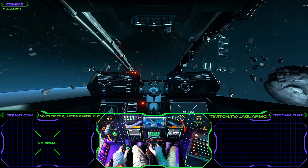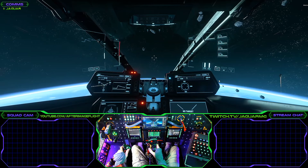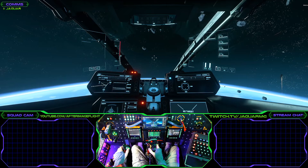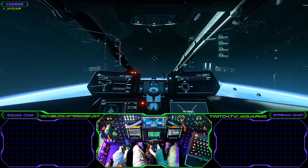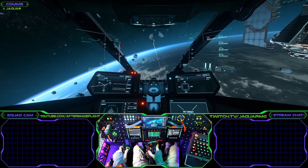The way I have mine set up is trying to match the directions on the power triangle as closely as possible to the hat switch. If I move the hat to the left, that moves power towards weapons. If I move the hat to the right, that moves power towards shields. If I move the hat down, it moves power to engines. If you have a four-way hat, you can use pressing up to reset to center — bringing power back to 33/33/33 in weapons, shields, and engines.